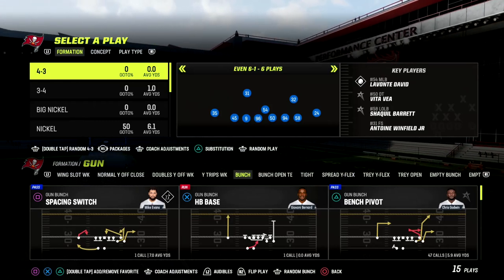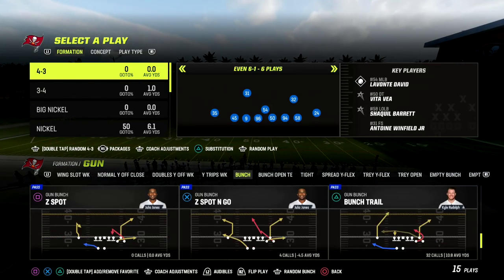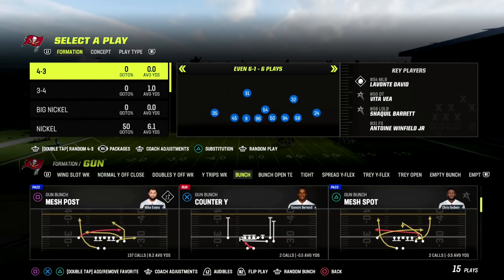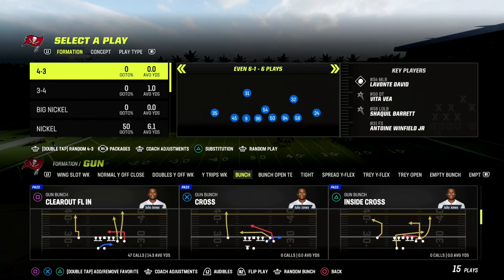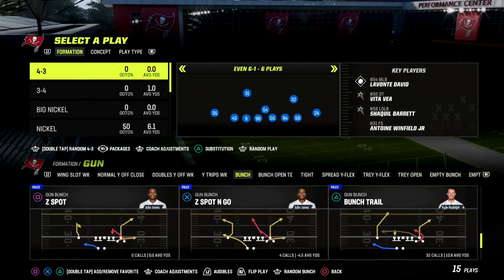In this video I'm going to show you why 4-3 Even 6-1 is one of the best defenses in the game. I'm going to show you how to use this defense to stop a lot of the meta route combinations that you might see in Madden 23.